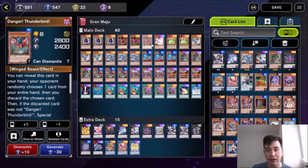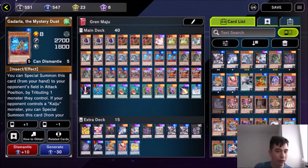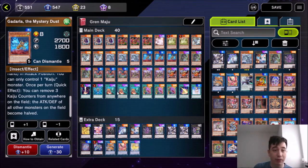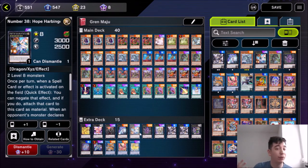I've also got the Kaijus. These guys are great going second — your opponent puts up some fancy stuff, you just use a Kaiju to tribute over their monster. Can't be destroyed, can't be targeted, unaffected by card effects — doesn't matter, just Kaiju it right over. And these Kaijus are also level 8. If your opponent controls a Kaiju, you can special summon a Kaiju from your hand. One of the best reasons to play Kaijus is Interrupted Kaiju Slumber — basically a better Dark Hole. You destroy all monsters on the field, then summon two Kaijus, one for your opponent, one for you, giving you a level 8 on the field to make Rank 8 Xyz.